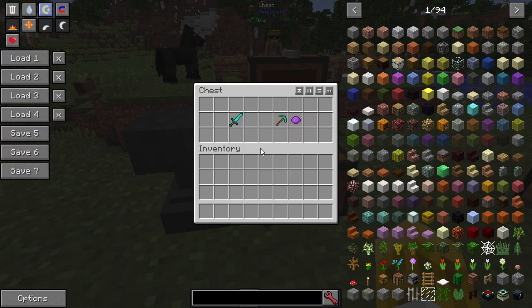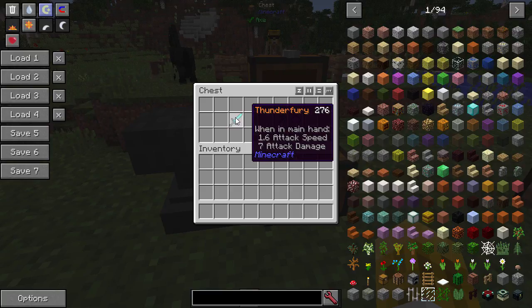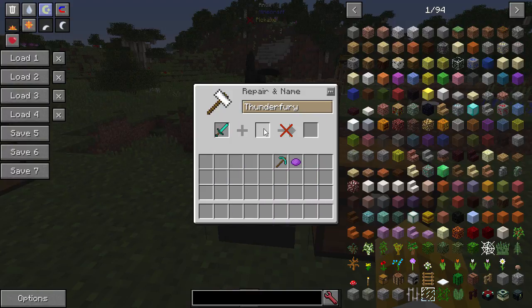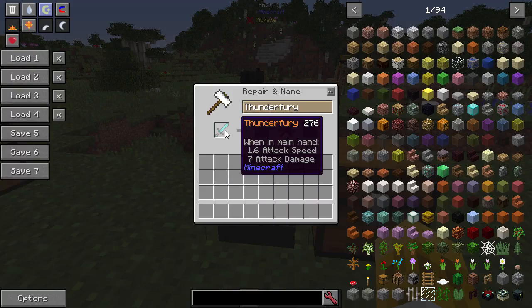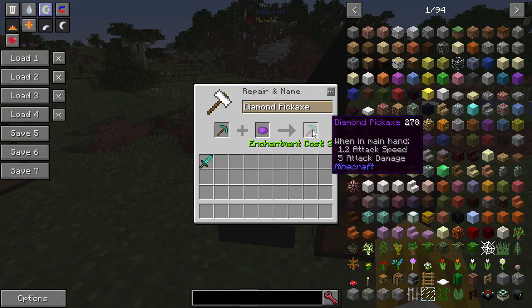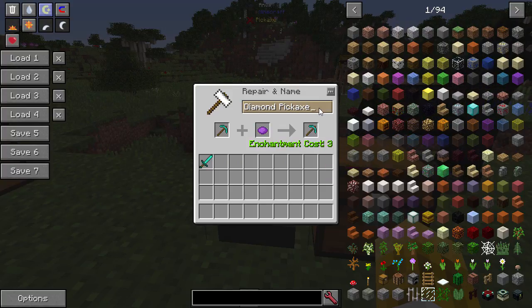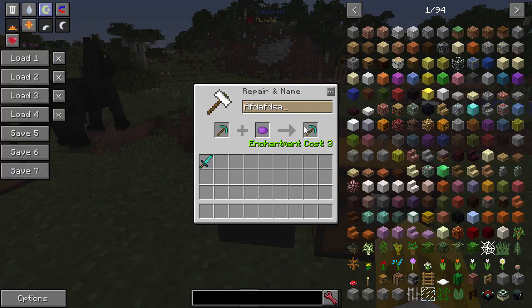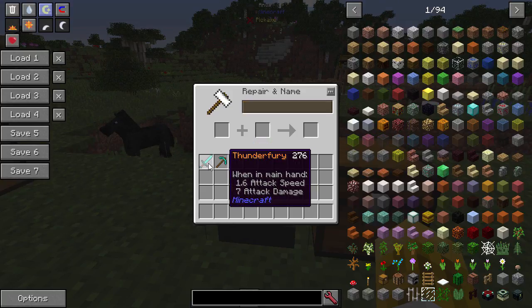You can also dye item names. If you've got a sword and want to change its name color — I've got my Thunder Fury here — I can put a piece of orange dye in and now the name appears in orange, like a legendary item. You can do the same with purple dye to make it look epic. You cannot change the name and color at the same time though — it will use three levels just to dye it, then you've got to use more levels to change the name. But now I've got an epic-named pick — I really like that.